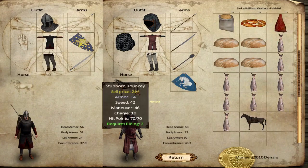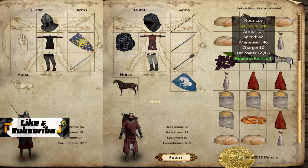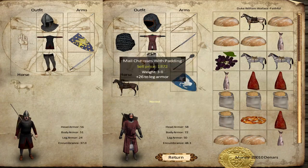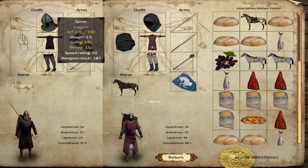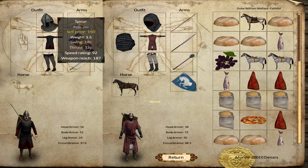Actually your mount is quite nice — you even have decent charge damage. Why was I not using this one? I was hoping to give him this mace, but unfortunately it didn't really work because I need 14 strength and he has 12.